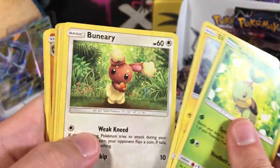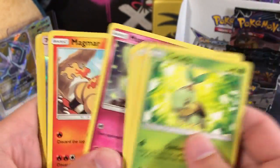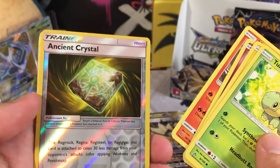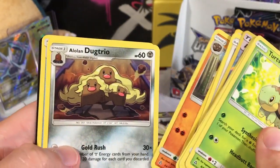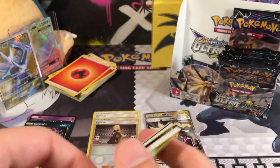We got Chimchar, Electabuzz, Buneary, Morelull, Magmar, Reverse Holo Ancient Crystal. A Rare is a Shaymin, Fighting Energy, Cranidos, a Litten, and an Escape Board.